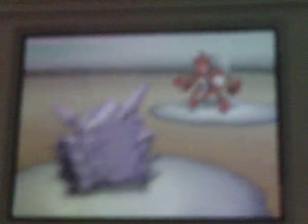I then switch back into Cloyster, predicting the X-Scissor, which he did go for, and it did about another third of my health. So he doesn't have a lot of health left. I decided to go for the Icicle Spear, but it turns out that does barely anything. After watching the video a few times, I thought I could have gone for the Rock Blast — it would have done neutral damage, but it still probably wouldn't have done a lot.